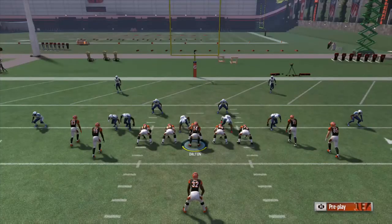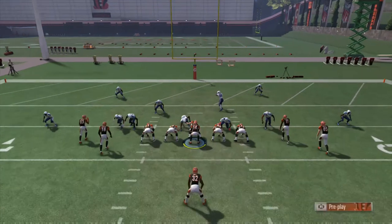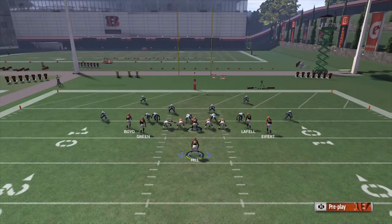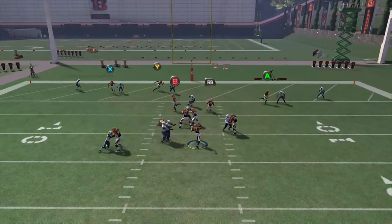Also, Single Back Tight Doubles out of the Texans playbook — I know for a fact it has a play called Drag in which you basically see the same exact concept on the left side. You're going to get the same splits, almost the same formation — the only difference really is that Tyler Eifert is on the line of scrimmage as a tight end and Brandon LaFell is split out wide. You're going to get a very similar result out of a play like that. I believe it's in multiple different playbooks but the Houston Texans for sure have it. Definitely do some digging and see if your playbook has a play similar to this one.